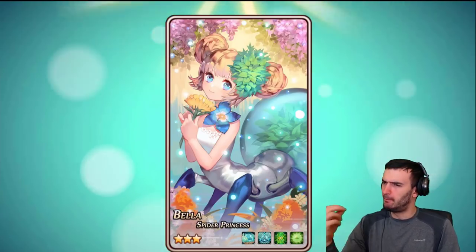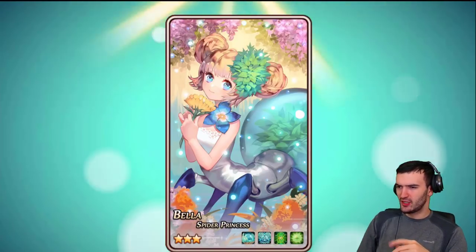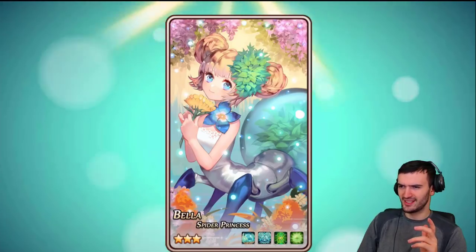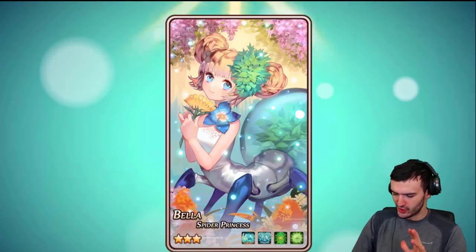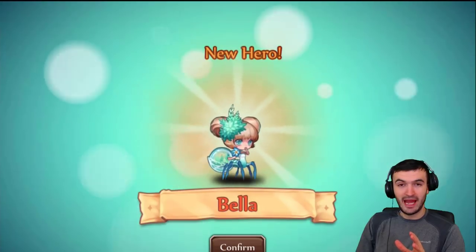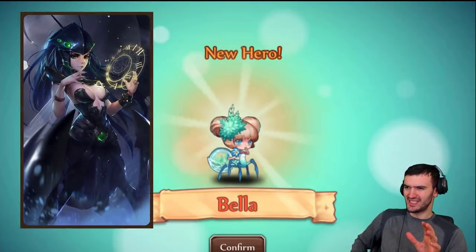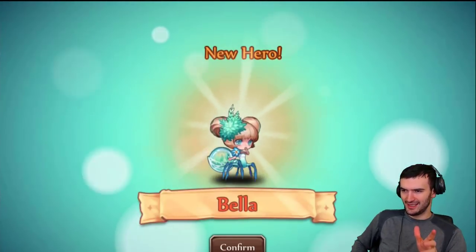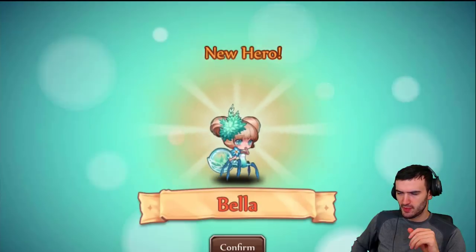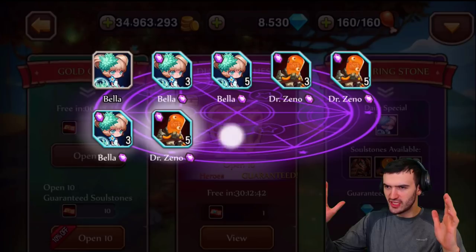Beautiful. Bella! Bella in Italian means beautiful, I'm pretty sure, right? Spider Princess. Wow, look at her. This looks weird as hell, but pretty cool — but weird. This chick reminds me a lot of Krona, right? As soon as I saw her, I was like, what? A lot like Krona, a lot like Arachna. So this is like the third kind of spider creature, even though Krona is probably something different. But Arachna is definitely a spider. We pulled her on our first 10 pull, which is incredible.